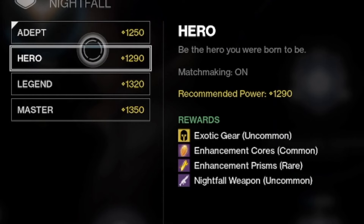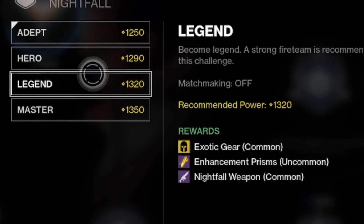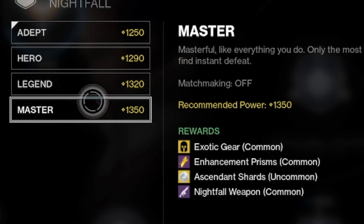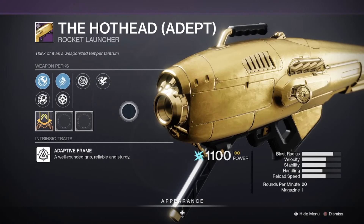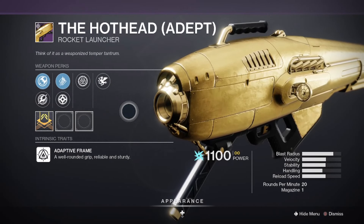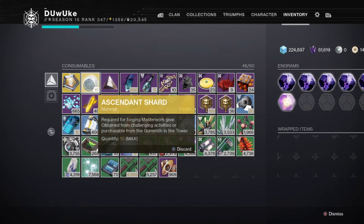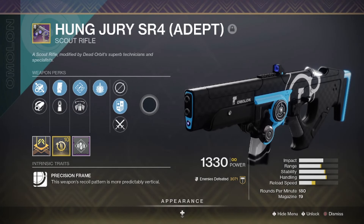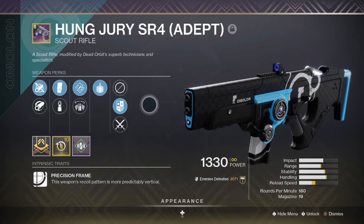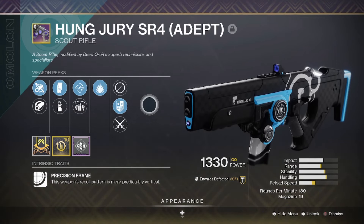The various difficulty levels can give high stat armor exotics, enhancement cores, enhancement prisms, ascendant shards, and this week's Nightfall weapons, which are the Hung Jury Scout Rifle and the Hothead Rocket Launcher for the week of November 23rd. As an added benefit to the Grandmaster version, you are guaranteed both an ascendant shard as well as an adept version — basically just a slightly stronger version — of one of the two Nightfall weapons on every single run you do, if you get the Platinum Medal for killing all champions.